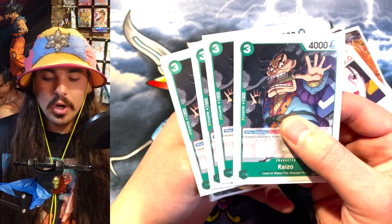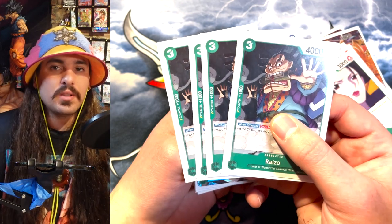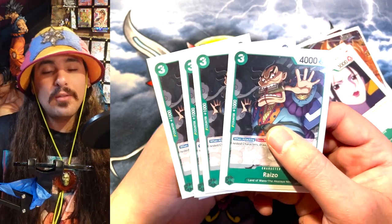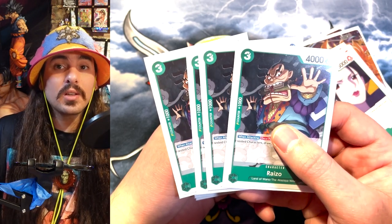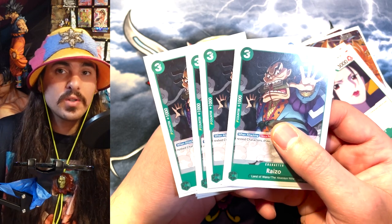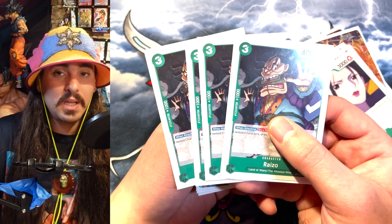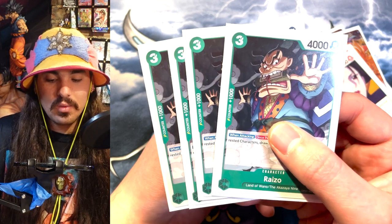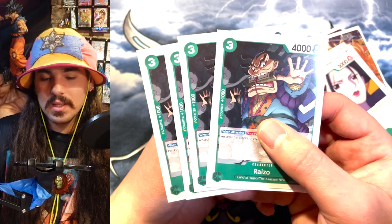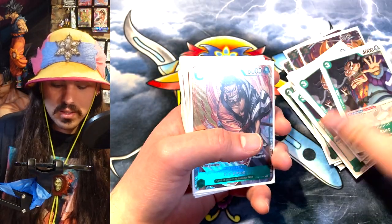And then I'm playing four Raizo. Raizo is amazing — this dude just draws you cards for no reason. If you have a character card in rest mode when this dude swings, he counts himself, and then you have two character cards in rest mode, and you get to draw a card. So you can play Momo, search with Momo, and then swing with Raizo — Momo's in rest from being tapped — and Raizo just draws you cards. Really good card. I love this dude. He has counter power, and he doesn't need the Don on him to do that skill, so he just draws for no reason.